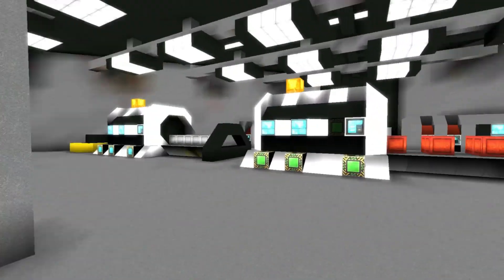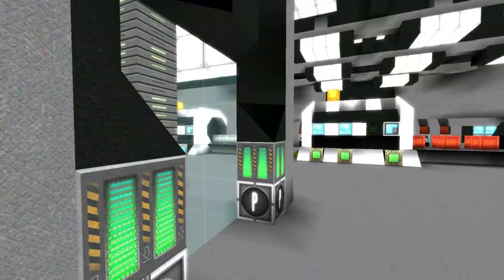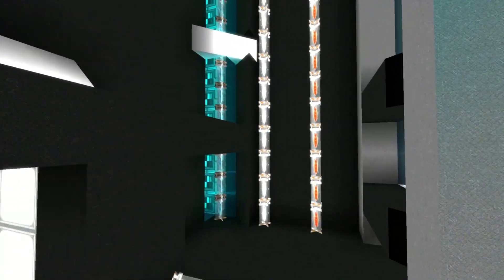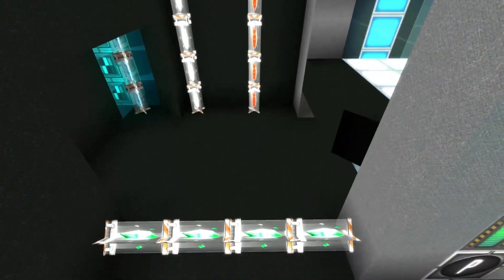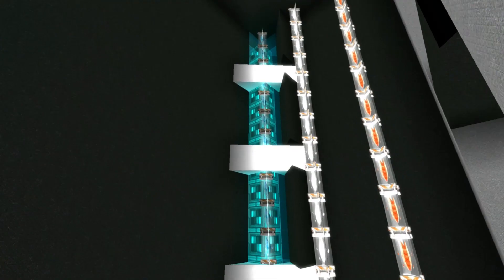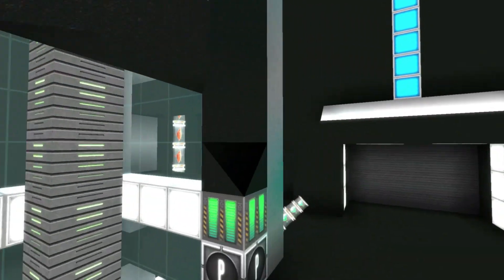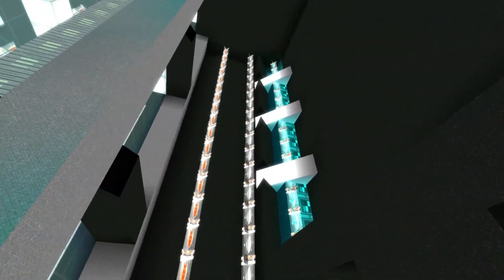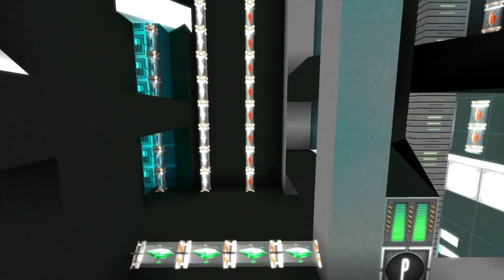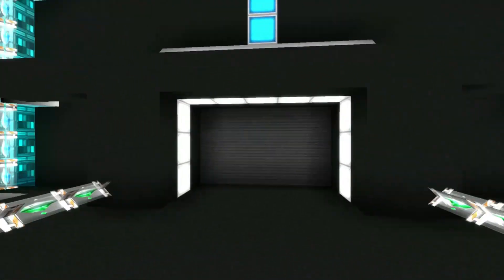It looks like there are other factory systems set up that with the recent update may need to be adjusted, just putting that out there. Going up even further, the next floor features either aesthetically pleasing crystal placement or some sort of reactor — I'll go with a reactor because I can see power modules behind this glass. It's a pretty neat and interesting way of implementing crystals into a build. This area goes out into the upper exterior section we were at before.